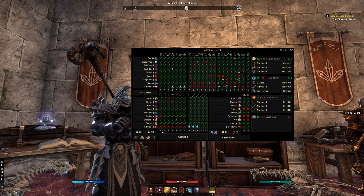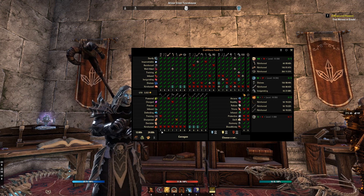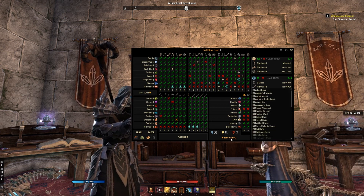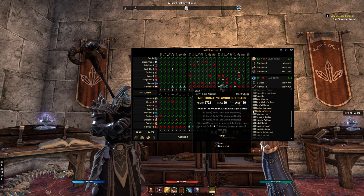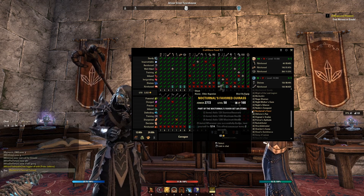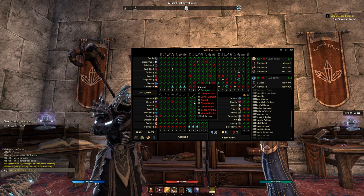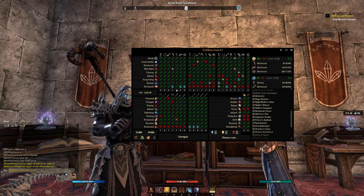So it makes it really easy if you're someone working on learning all these traits and creating pieces of gear. You can actually go over to this area where it says 'choose a set' and preview all the sets in the game. You'll notice to the left it gives a number — that nine right there for Nocturnal's Favor corresponds to the nine listed under the gear column. So I could technically craft light bracers in Nocturnal's Favor if I have all the traits there.